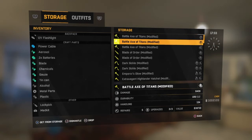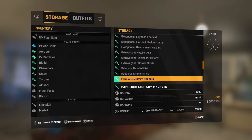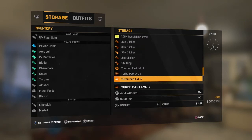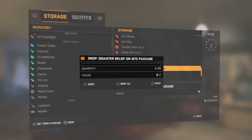It looks like this. Once you get into your player stash, you want to only move with your left analog stick, and go all the way down until you find your disaster relief packages. Once you find them, before you drop them, make sure your game doesn't crash — this has been happening lately. You want to drop them, then pick them up, put them back in your stash, and just recycle the process.